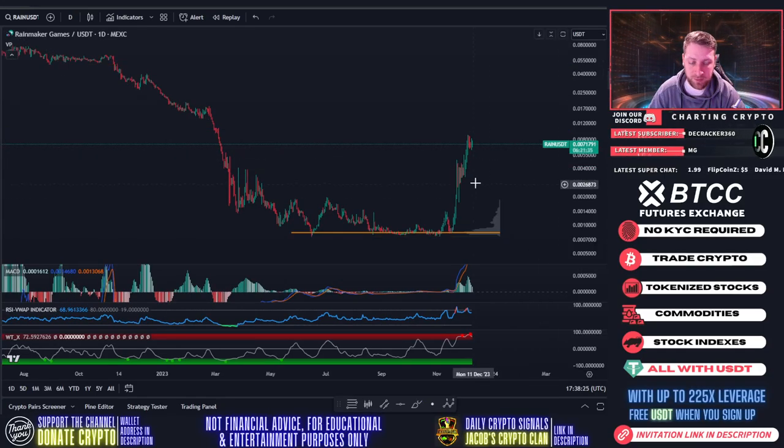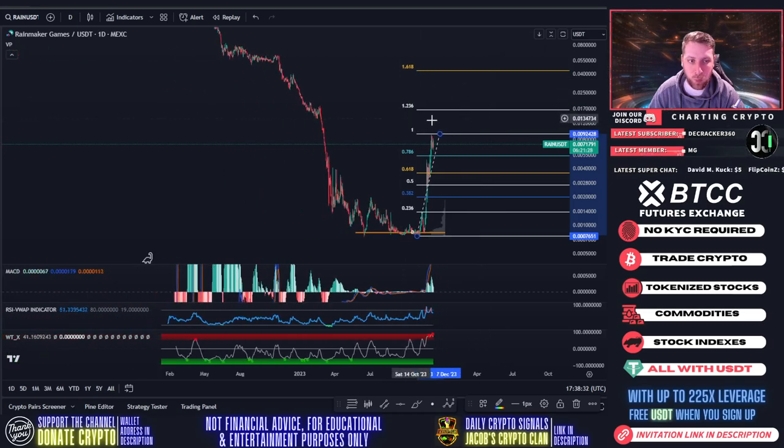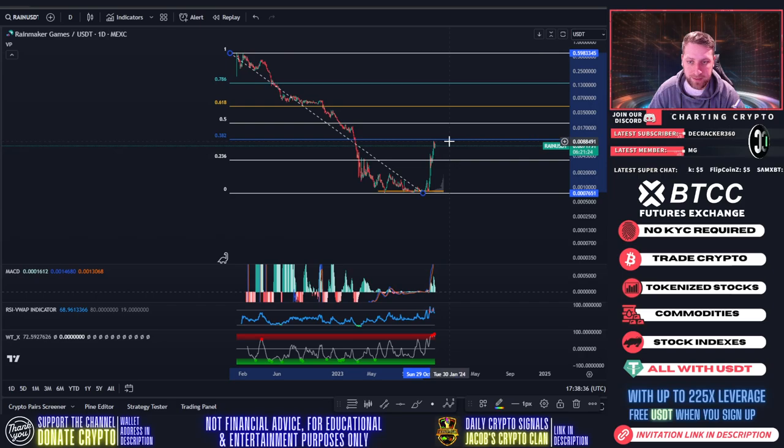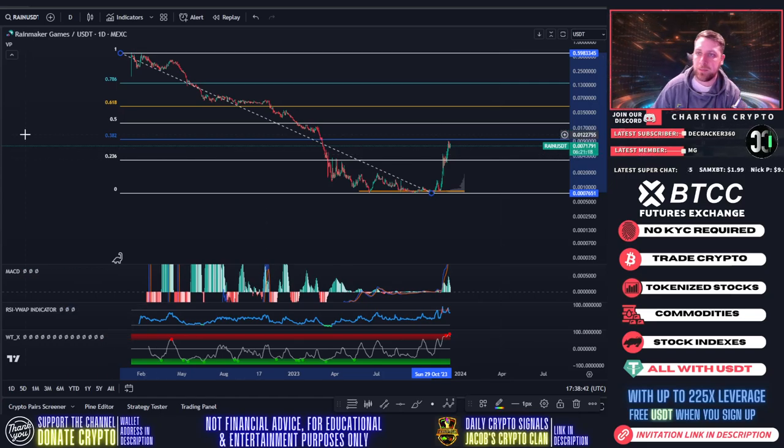But once we get to that one cent area, that's going to be pretty heavy resistance, but we still have 40% more to go. If you go top to bottom right here, that brings it into the 1.6 fib level. So we're looking out for one cent next for Rainmaker Games — that looks like a solid play. And then once we get over the 2.36, we'll do another update. So look for another 40% move to the upside for Rain.